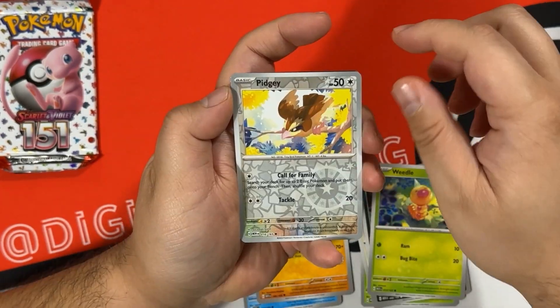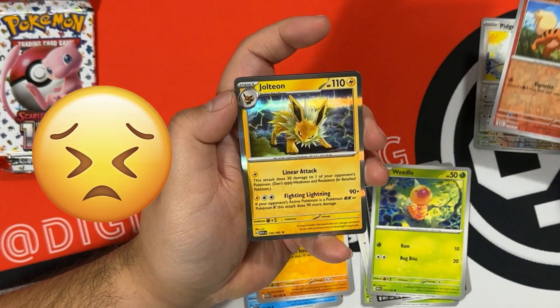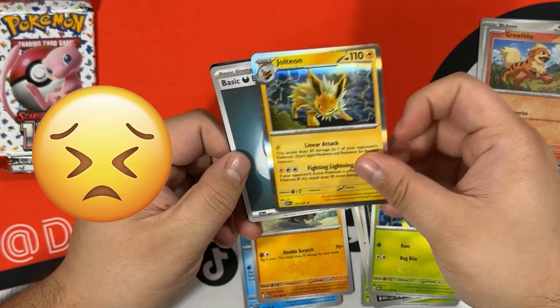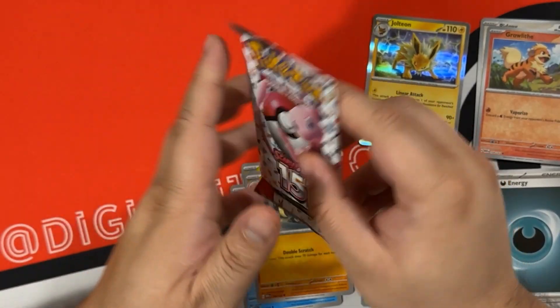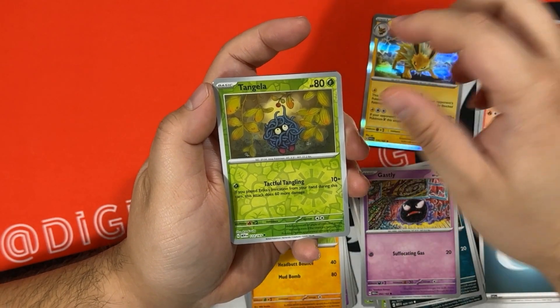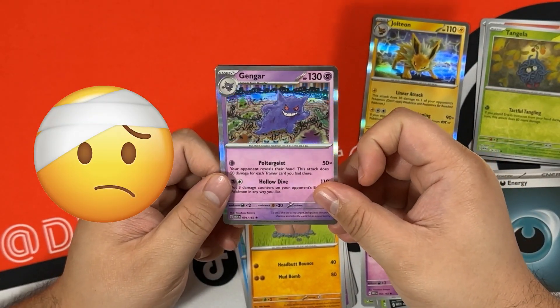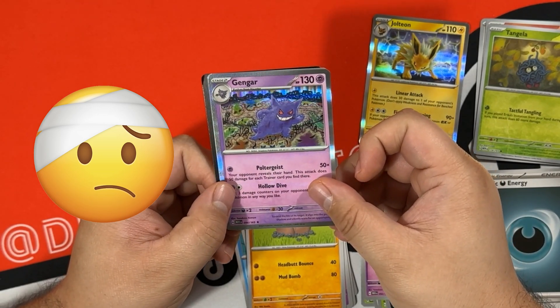Let's open the pack: Pidgey is our first reverse, Growlithe is our second reverse, and Jolteon is our rare, and then the code card. Last pack: Ponyta is our first reverse, Tangela is our second reverse, and Otomokazu Komiya's Gengar is our rare, and then the code card.